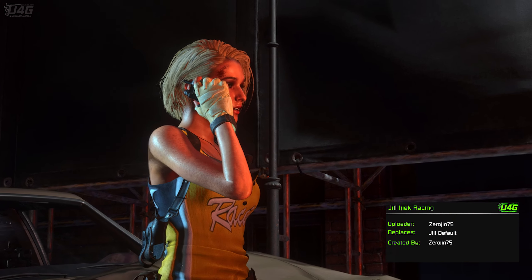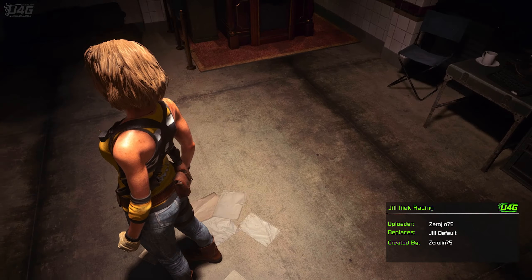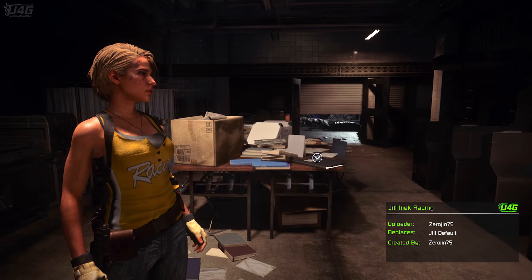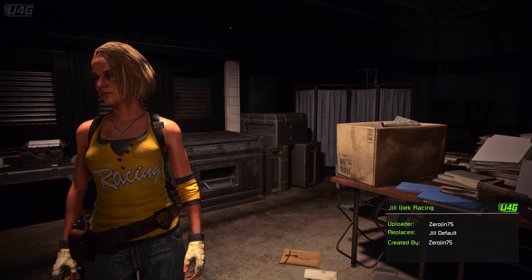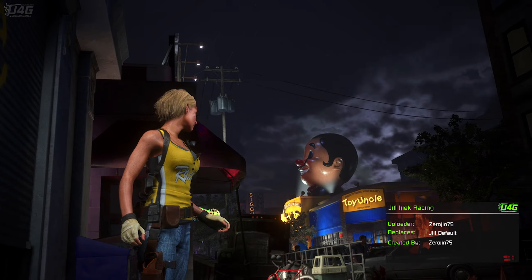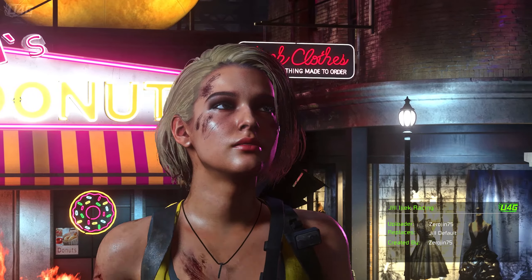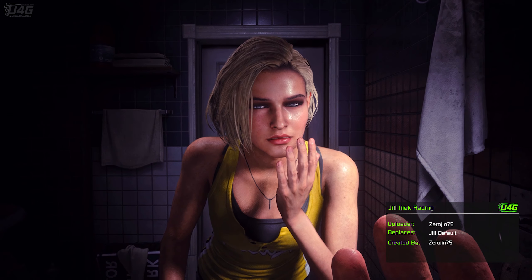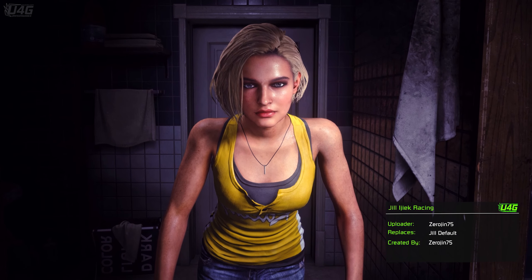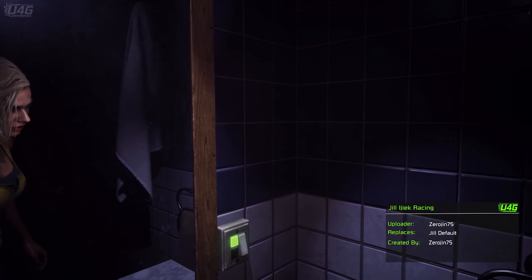The next mod is called Jill EJAC Racing — I probably didn't pronounce that correctly, but who gives a flying you-know-what. This mod is inspired by Chuck Green's jacket in Dead Rising 2. Jill wears a jack racing shirt and denim jeans, she is blonde now, and the author was nice enough to put some new makeup on her.